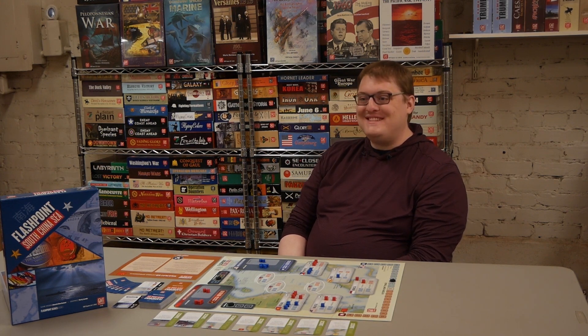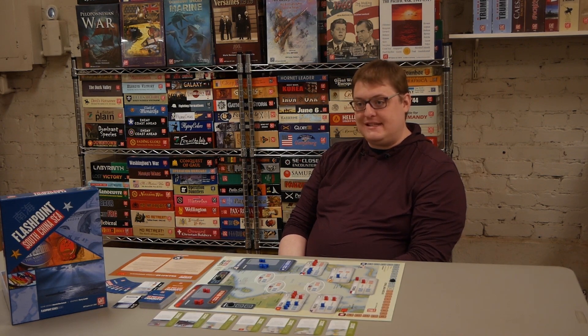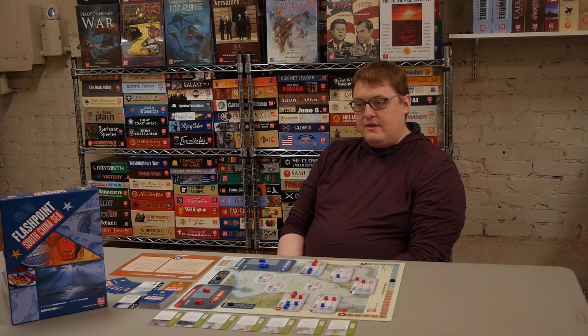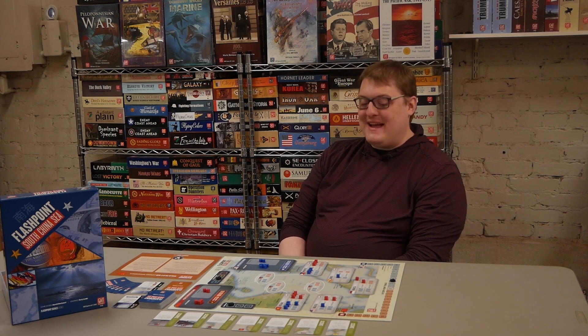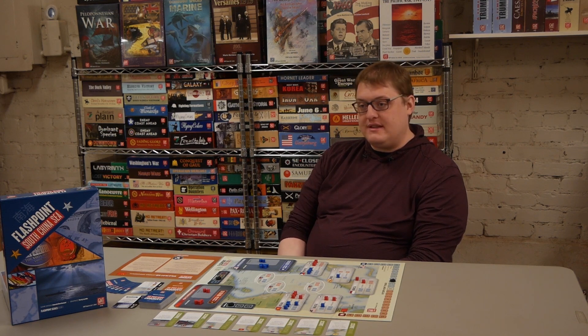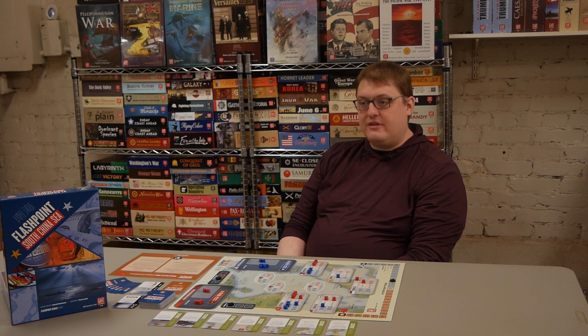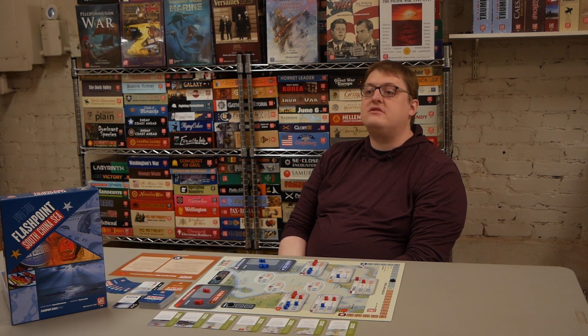Hundreds of playtest games to get it exactly right. Once the bot was working the way we wanted, we did usability testing — trying several different ways to lay out the information to make sure the bot was easy to use with no ambiguity or mistakes. Once that was done, we went to art and layout. The entire process took about six months. For Red Sea, the best part about the solitaire game was the limited number of cards — the bot has specific instructions for how to play many of those cards. That's not something we could do in a game with 100 or 200 cards, but with a smaller number we can tailor the bot specifically to each card and make sure it executes them correctly.